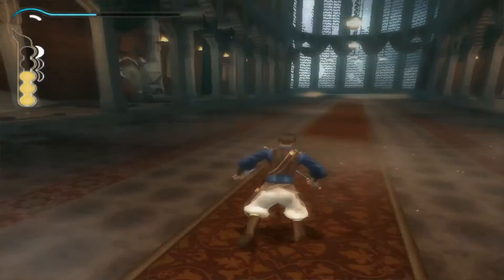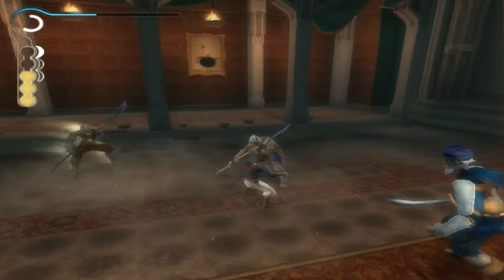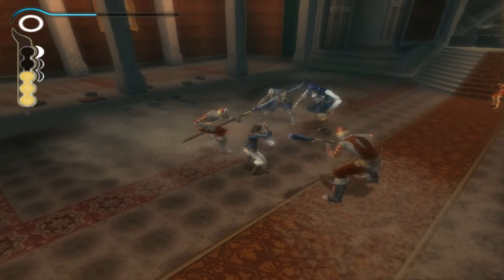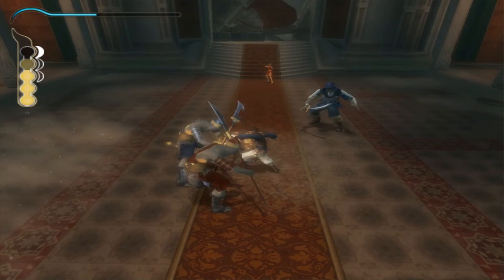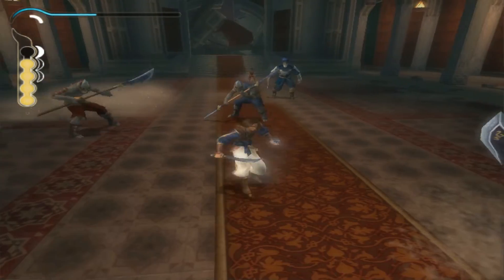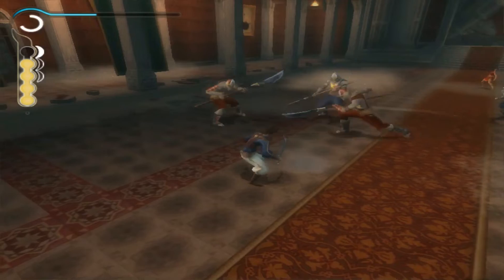Alright guys, now we have to kill all of them. This is one of the toughest fights in the game. The trick is we have to kill all the easy ones first, because if you go to him he will block everything you put on him. Alright, first let's try to finish the red ones.